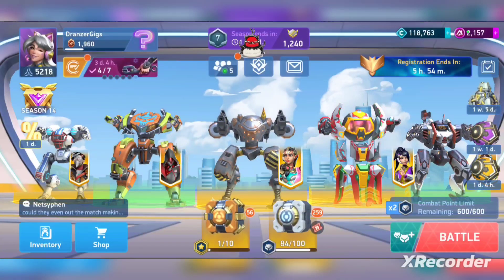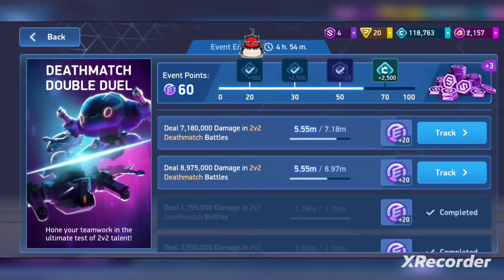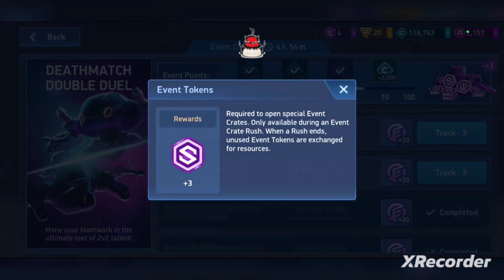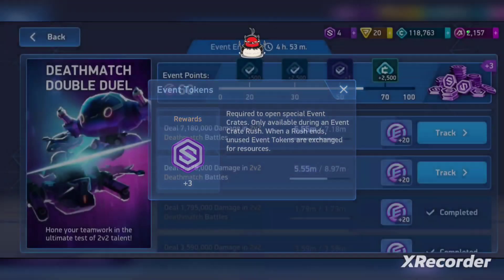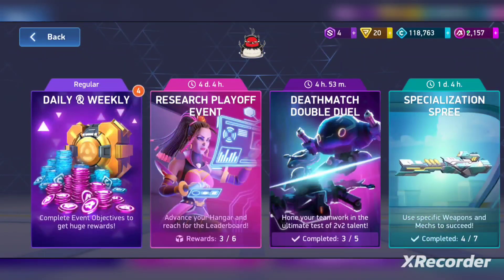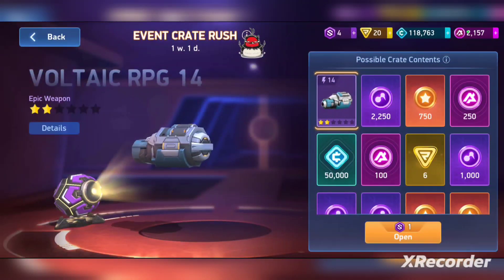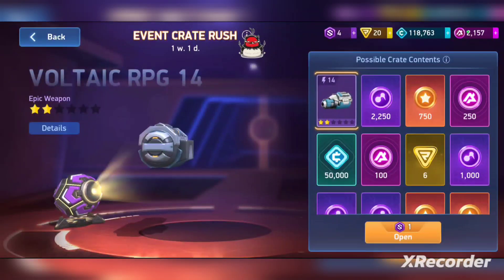You can go over here and get it for free. You'll see these tokens with the purple S on them — you can click on them and see what event they're for and where you can redeem them. We have the purple ones and I have four right now, and I'm about to get three more once I complete that, and all of those go to this event here for the Voltaic RPG 14.